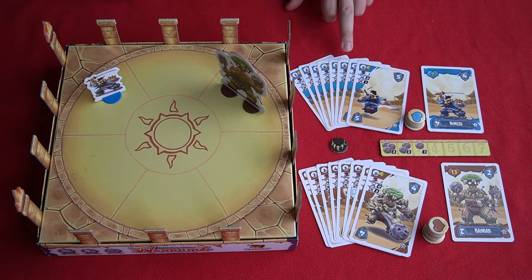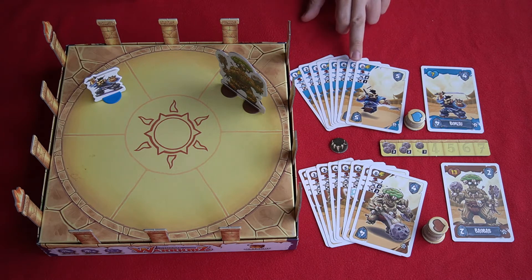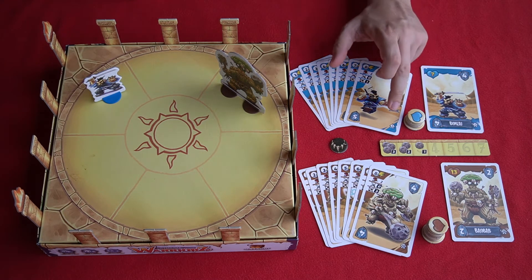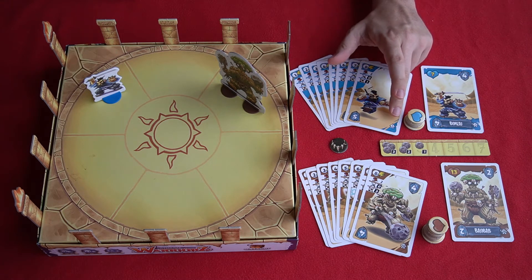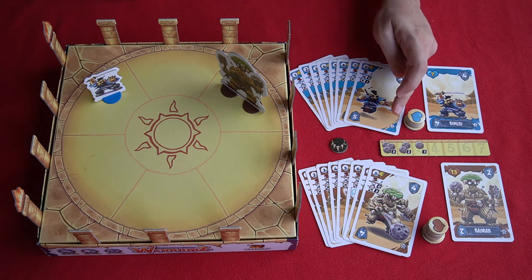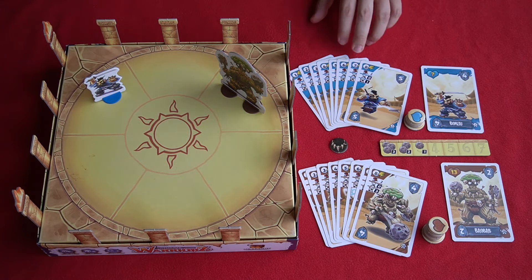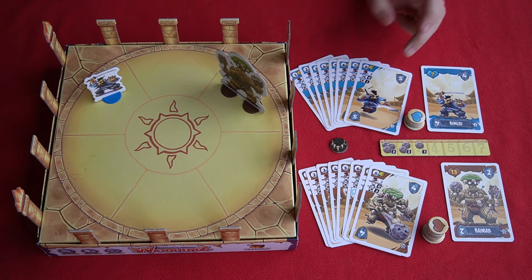If two players selected the same initiative card — say both chose their number six and nobody had selected a seven or eight — that creates a tie. We then refer to your warrior's size stat in the bottom right hand corner of your warrior card, and the player with the lower number breaks the tie and goes first. For example, if the Bonsai and the Bear Bear player both selected their six, Bonsai is smaller and goes first.